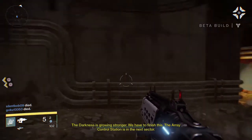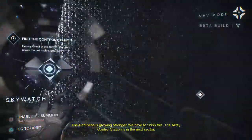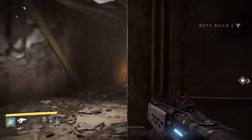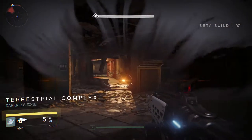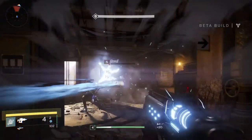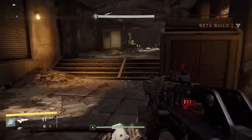The darkness is growing stronger, we have to finish this. The array control station is in the next sector. I'm wondering how many missions they're going to be per planet — probably going to be up to 10 or something. Respawning restricted — we're in a darkness zone now. I think I'm level 4. You can see at the bottom what level I am, experience bar there as well.